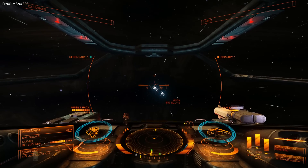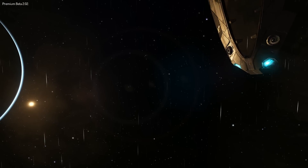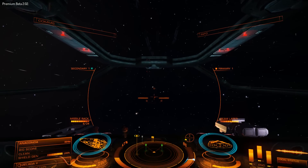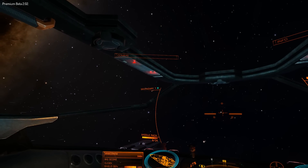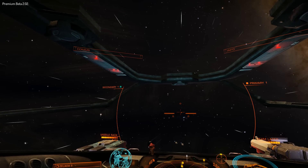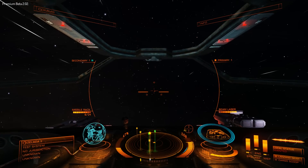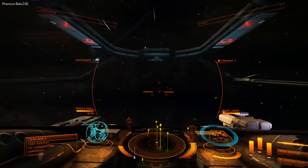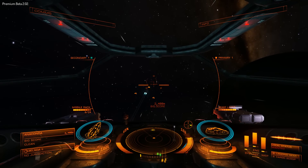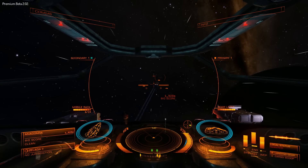From what I've seen early on, Elite Dangerous is really looking good. We get a close-up look at the Anaconda here, and that ship is big. A lot of people will want to know what's the difference between Star Citizen and Elite Dangerous. Well, Elite Dangerous is a lot further along — it's due to come out towards the end of the year, helped by the fact that they use their own game engine which Frontier Developments have been working with on a number of games. Star Citizen is using the cutting-edge CryEngine, which really wasn't designed for space games and basically they've had to redesign it to suit their purposes.